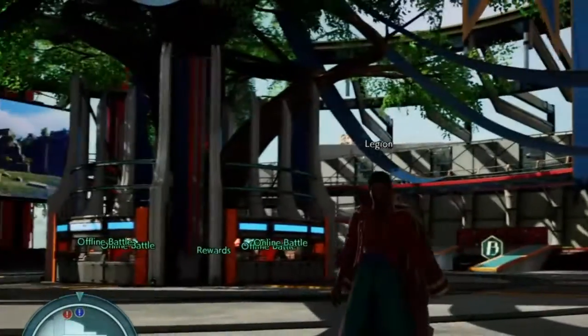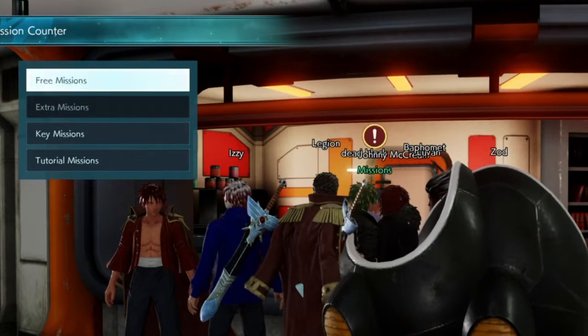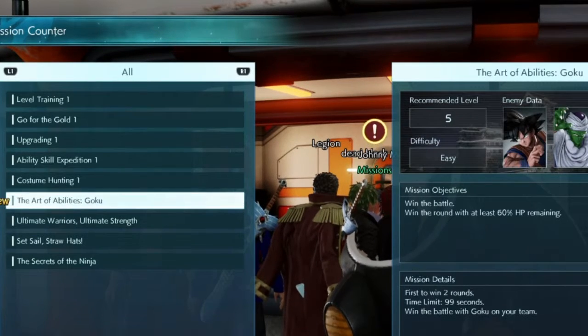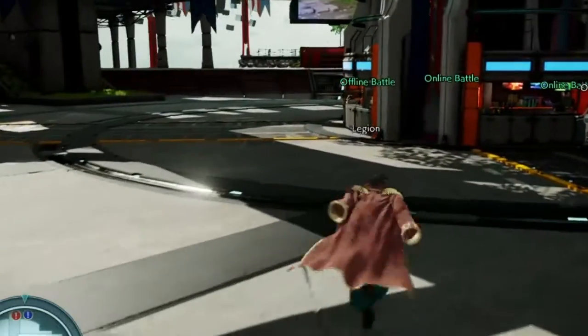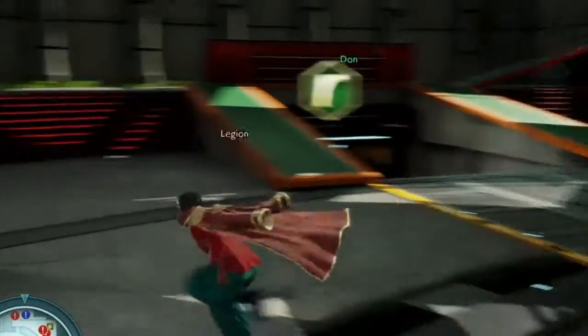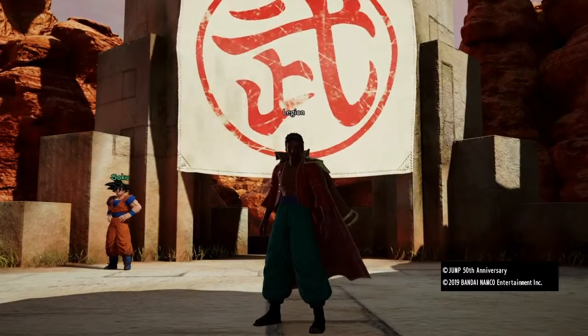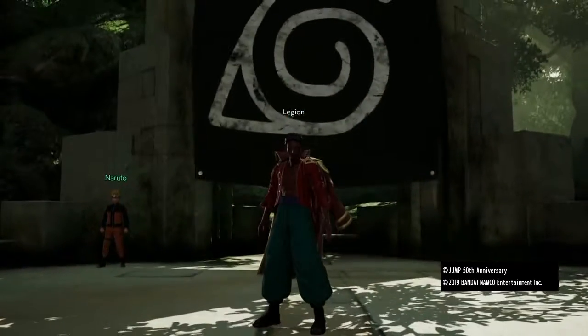Right after you create your character, you get dropped right into the story and get introduced to some of the characters and villains that are going to be in the game, and you learn about these things called Umbris Cubes. Before you get into the actual story, you go to the hub area, which felt really reminiscent of Dragon Ball Xenoverse and maybe a little bit like Xenoverse 2, but on a smaller scale. It has three different areas where you can talk to Goku, Naruto, or Monkey D. Luffy from Dragon Ball, Naruto, and One Piece.